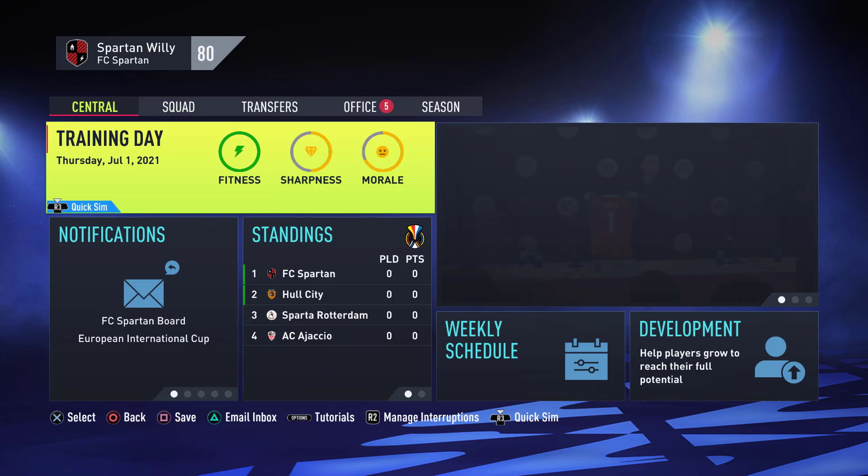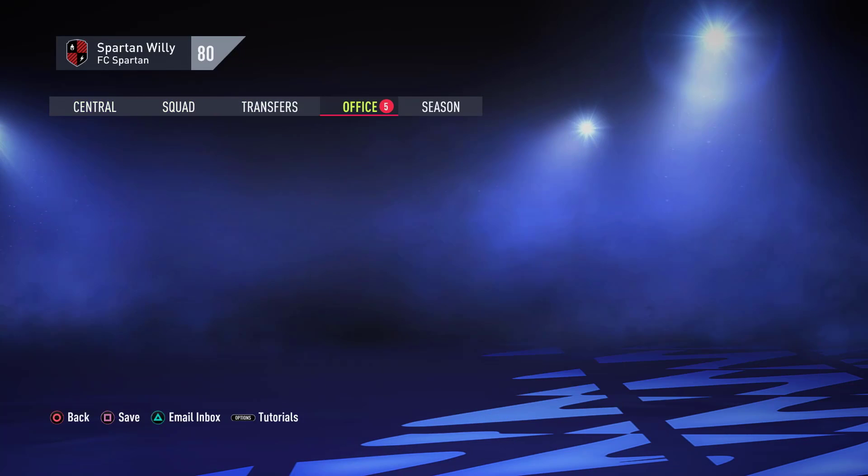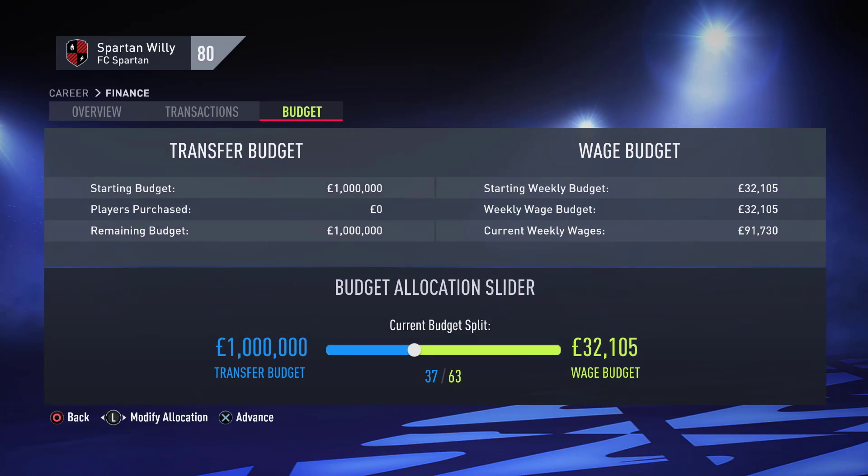I've loaded into a fresh created club with FC Spartan. We're going to jump across to Office and look at the Transfer Budget. As you can see, I've got a $1 million Transfer Budget and $32,000 Wage Budget. We're going to start by making the Transfer Budget unlimited.